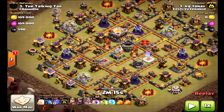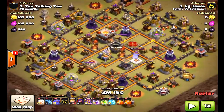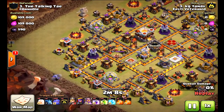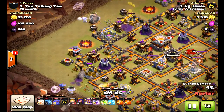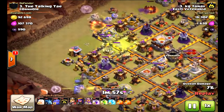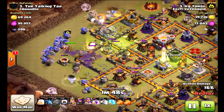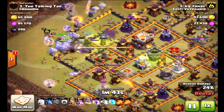Let's check out the base design here. This base is done well, but it needs to be changed just a little. As you can tell, the inferno towers are too close together — when the bowlers come and attack, they can wipe out both inferno towers at once. The freeze spell can freeze the eagle artillery and the inferno tower at the same time. Do not put your eagle artillery and inferno towers together — it spells a big no-no. You want to spread those out as far as possible.